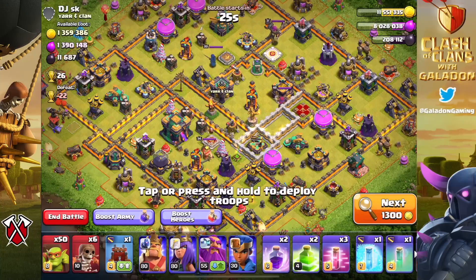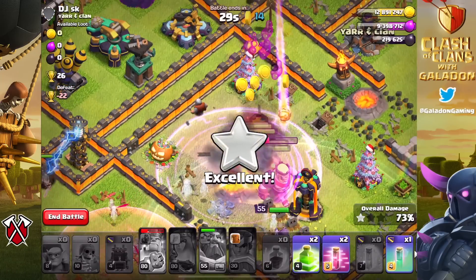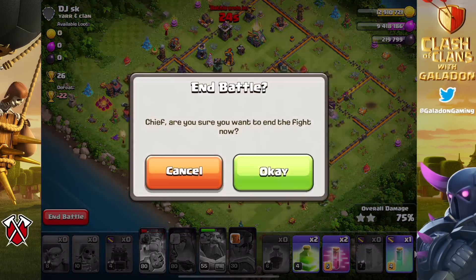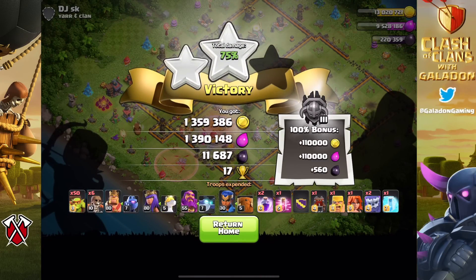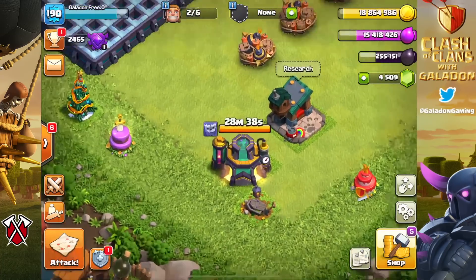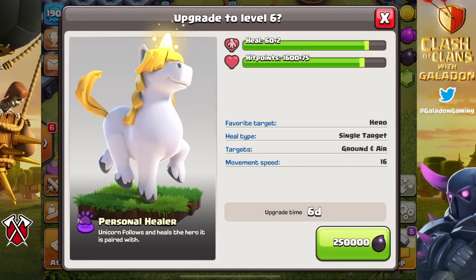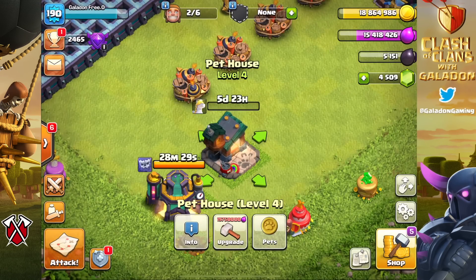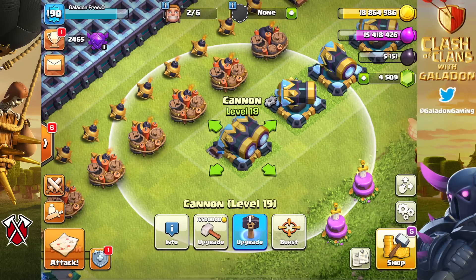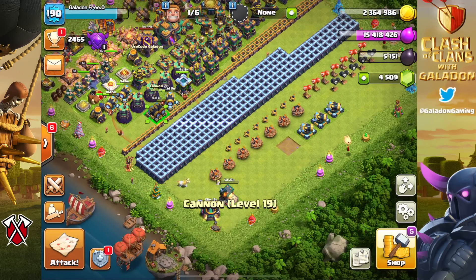Am I really going to have four Town Hall 15 accounts in a matter of weeks? It's entirely possible. This account is not quite ready to go, and the reason is we have plenty of dark elixir left to spend. The lab and the hero pets need a lot of levels, taking millions of dark elixir — which actually helps us, because on gold pass clash we've seen the problem of having nowhere left to spend dark elixir.